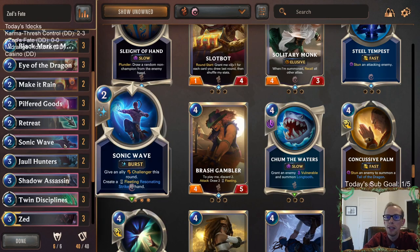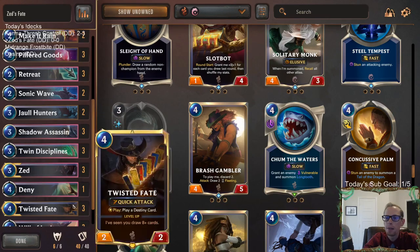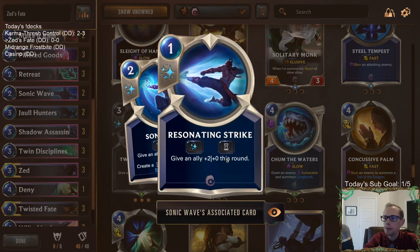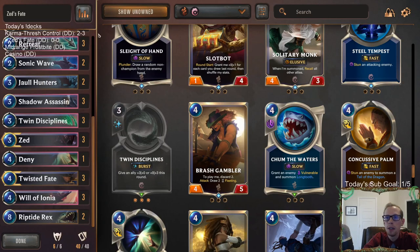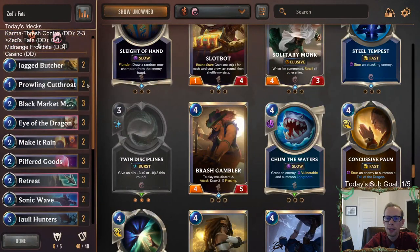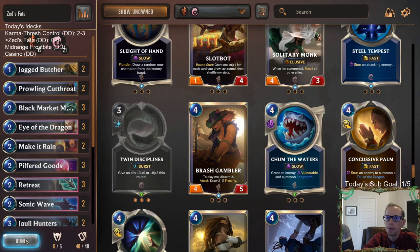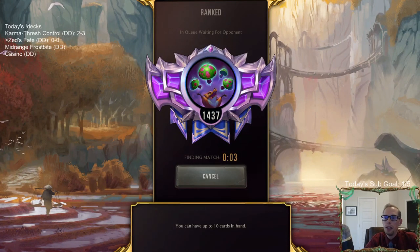Sonic Wave is awesome with the Draglings that Eye of the Dragon makes. It's also really good with Zed and Twisted Fate - both have Quick Attack, so giving a Challenger Quick Attack and pumping it up works well with both of them. We have good synergy here, pretty efficient cards - mostly one, two, and three mana cards with a couple fours and some Riptide Wrecks. Let's go play five ranked games and get started.